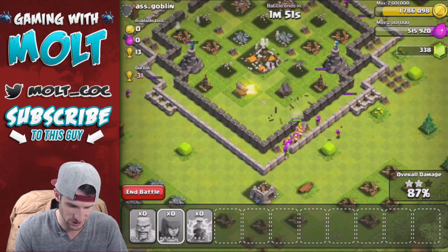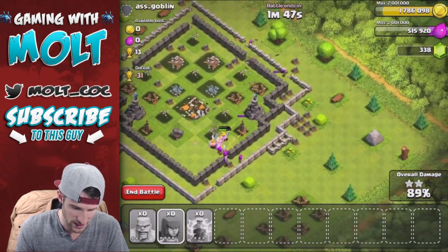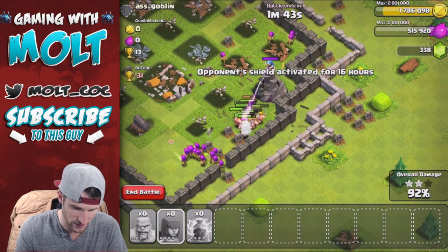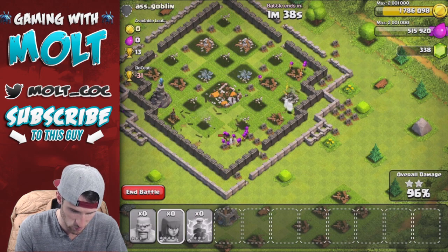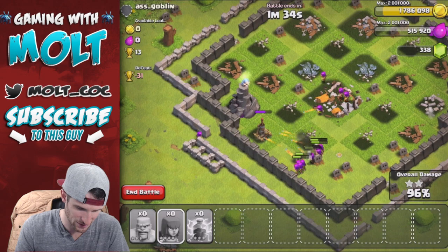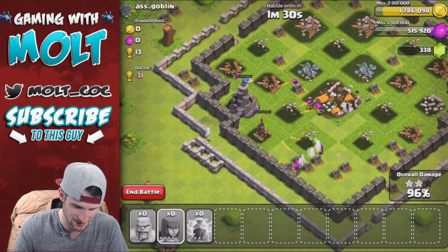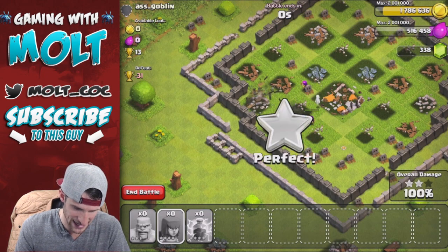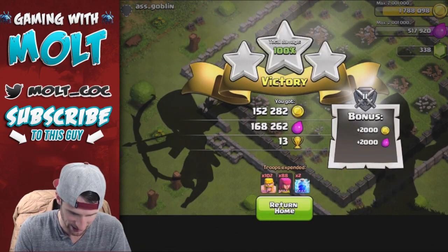It depends on what happens down here with all these troops coming in. I don't know if there are giant bombs there or anything, but it looks like we might be able to take out this Wizard Tower over here. We're definitely going to be able to take out that Wizard Tower. Come on, Barbarians — take it out. Yes! 100% right there. That was awesome. Epic raid, pretty good loot too.